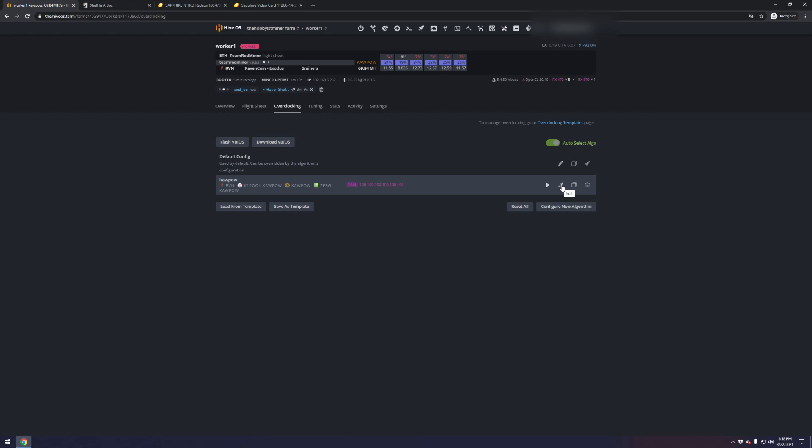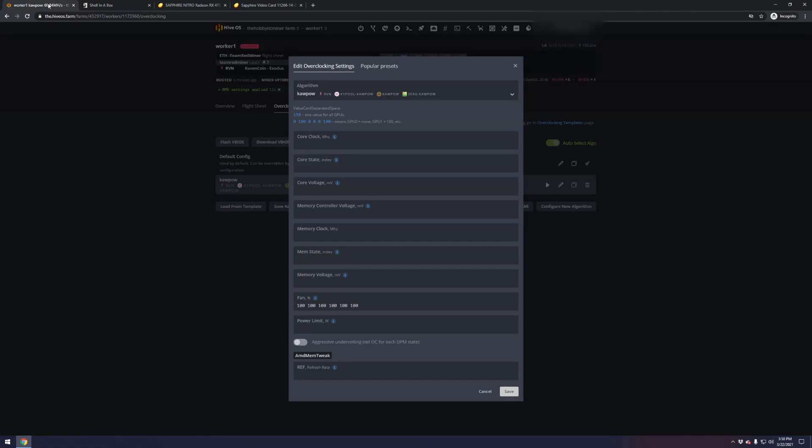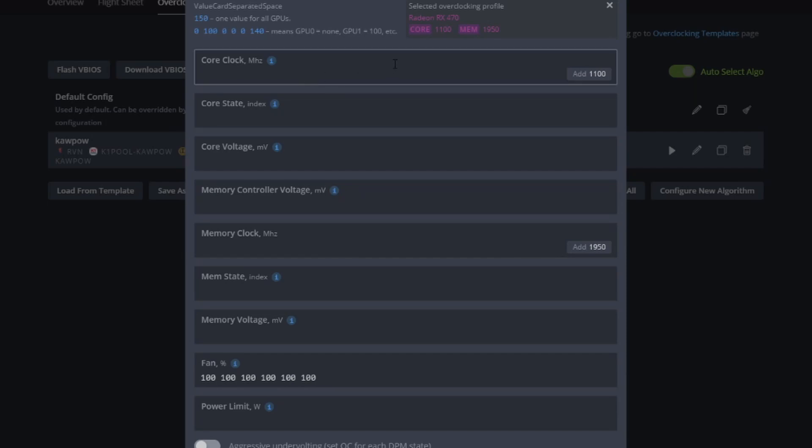Now we go back in and hit edit. We saw 1140 on the Newegg page. Under 'Popular Presets' we can select our card — RX470 with 4GB memory. The top preset has a cardinality of 54, meaning a decent number of people have used it: 1100 core clock and 1950 memory clock. I'm going to add that preset six times for our six slots, then we'll make adjustments for the 570 in one slot.